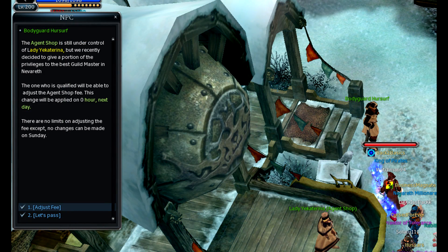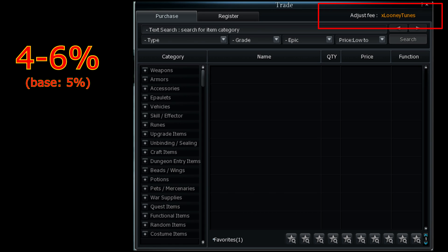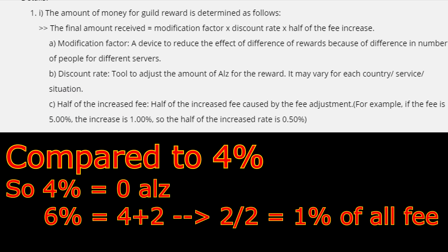The first guild obviously gets the best reward. There's that annoying fee in the agent shop — the winning guild has the option to change it to anything between 4 and 6%. However, the winning guild also receives a portion of that fee, limited to 500 million oz a day. To be precise, they receive half of the increase compared to 4%. So if they set the fee to 4%, they get nothing, but 6% means an additional 2%, half of which is 1%. So obviously everyone will set the fee to 6% and get 1% of the agent shop fee paid on the whole server.